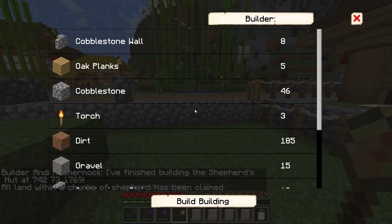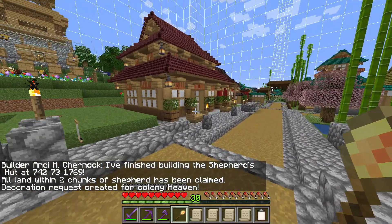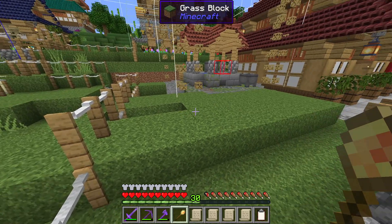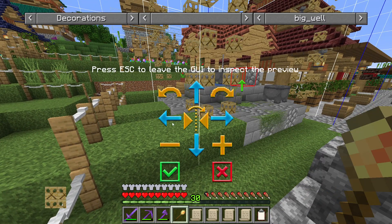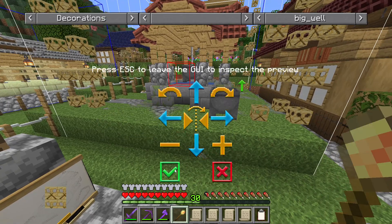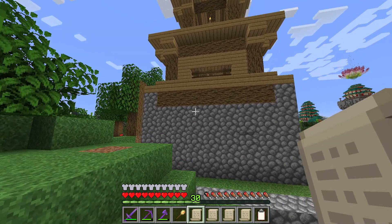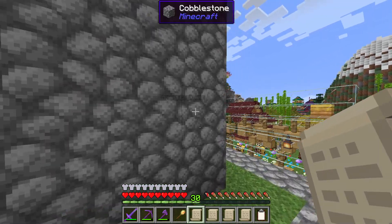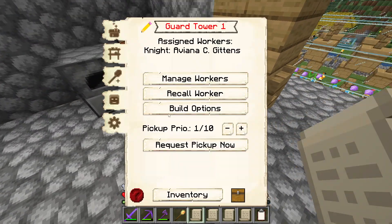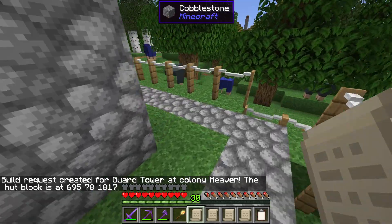I do almost regret my decision to try to establish a subway system with these colonies, but that is a job for future me to worry about. That was Andy just finishing up the Shepherd's Hut upgrade — thank you very much, Andy. I think in the space where we once had the Rabbit Hutch, we will just sit down another well decoration in its place. Just up from the Rabbit Hutch, we have this guard tower which is pretty much obsolete at the moment, so let's have it deconstructed.